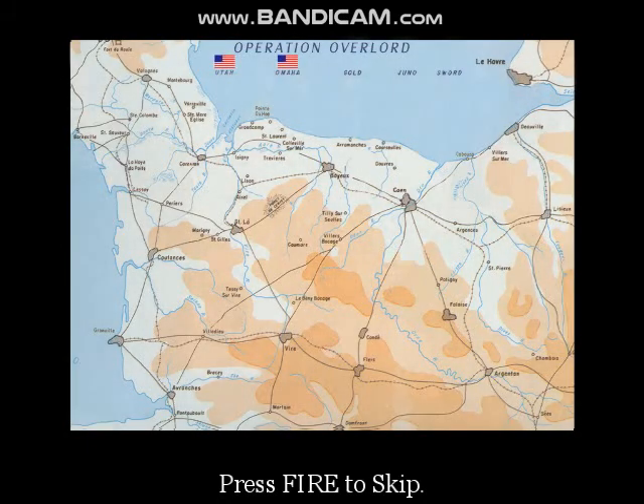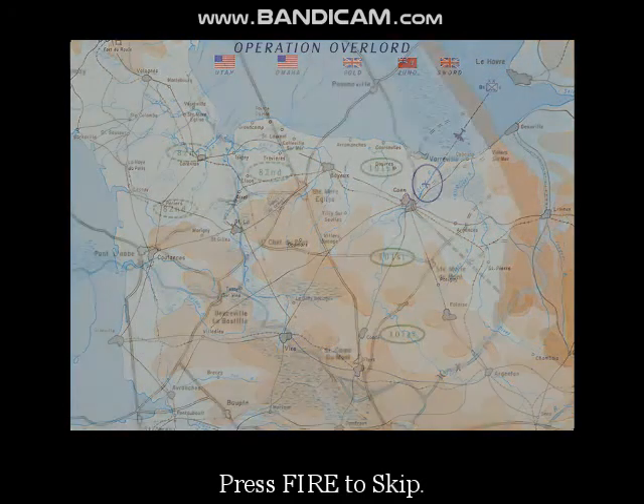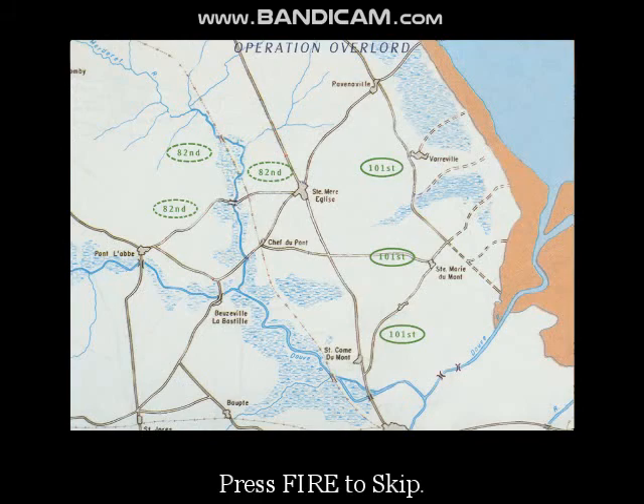Utah and Omaha beaches will be attacked by three of our infantry divisions. At the same time, two British and one Canadian division will hit Gold, Juno and Sword beaches. The airborne will be landing six hours before H-hour, before the air and naval bombardments. The British 6th Airborne Division will be landing here. At the same time, the 101st and the 82nd Airborne will be landing in these areas.